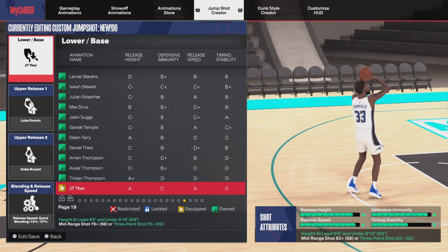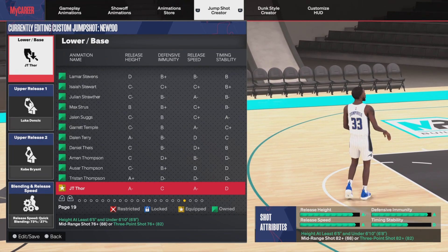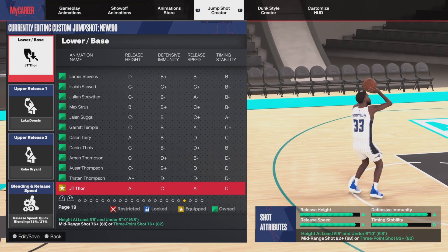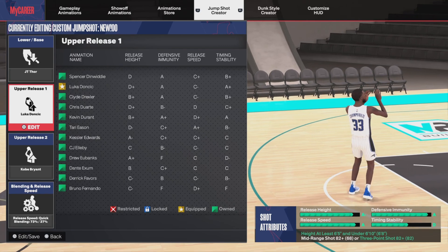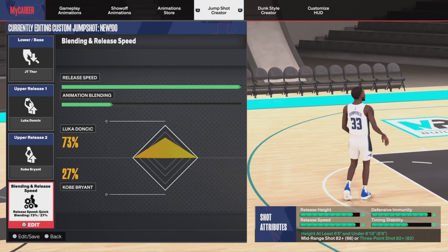The timing stability is not the best, but once you know your cue, timing stability really means nothing. Everything else is A's across the board. Now I'm gonna give you guys the release speed because this gets very tricky — you want Luka at 73.